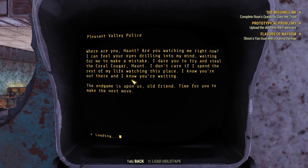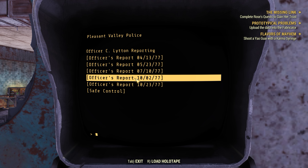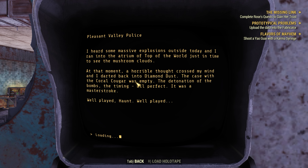Where are you, Haunt? Are you watching me right now? I can feel your eyes drilling into my mind, waiting for me to make a mistake. Dare to try and steal the Coral Cougar, Haunt? I ran into massive explosions outside today and ran into the atrium of the Top of the World just in time to see the mushroom clouds. A horrible thought crossed my mind - I raced back into the Diamond Dust and the case of the Coral Cougar was empty. The detonation of the bombs was timed perfectly. It was a massive stroke. Well played, Haunt. Well played.